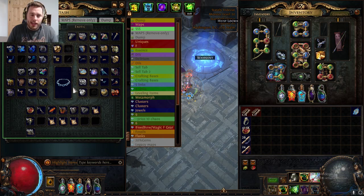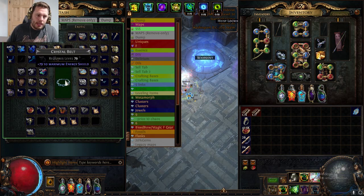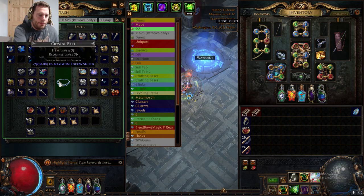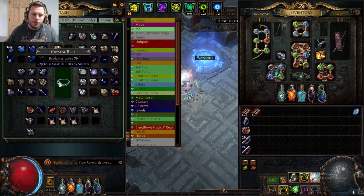A lot of power is contained here and I didn't know how to craft them. They're actually fairly simple to craft, and I think with some of the changes to divine orbs and exalted orbs, they may become increasingly easier to craft for beginners. So first of all, you're going to want to take your base types. Right now I have a crystal belt — one of the best energy shield belts in the game — plus 79, plus 60 to plus 80 maximum energy shield. Awesome roll on this one.